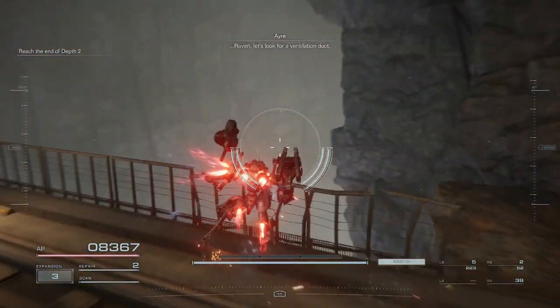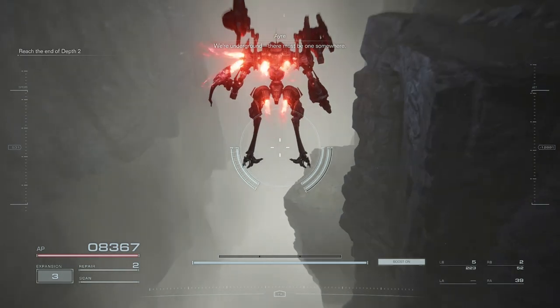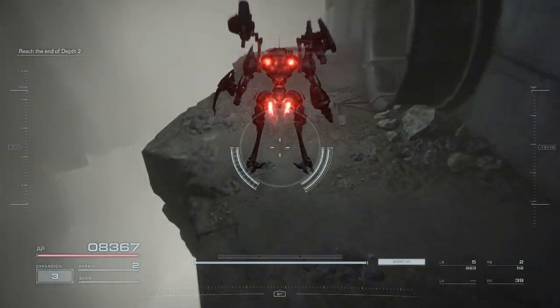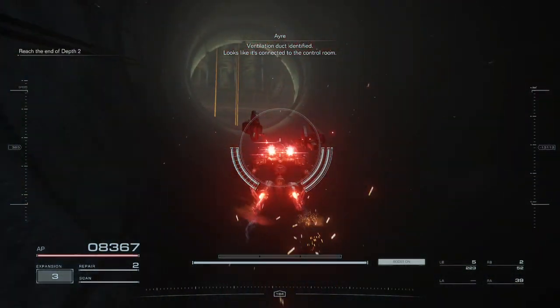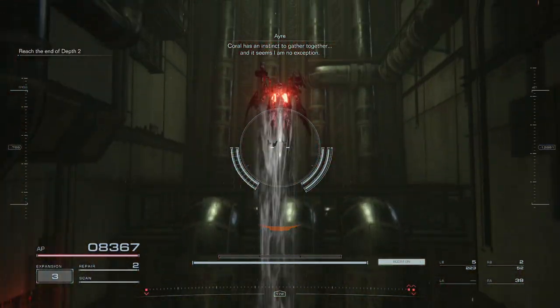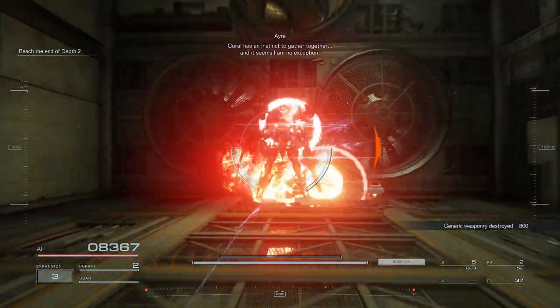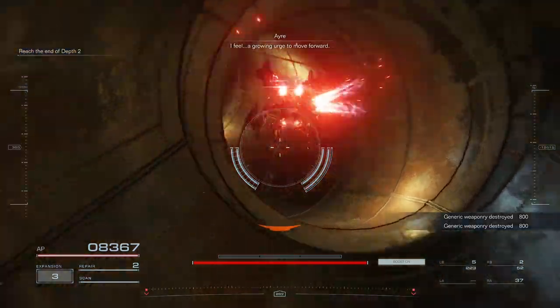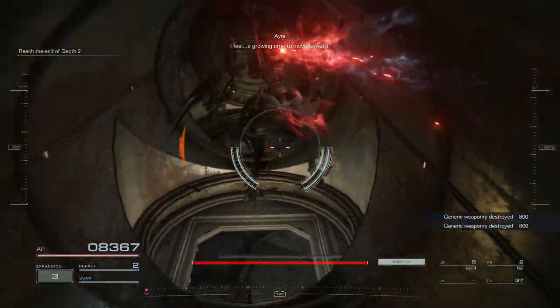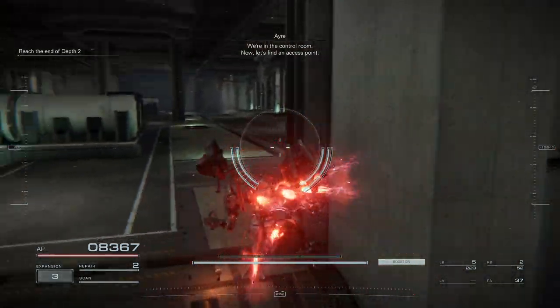Raven, let's look for a ventilation duct. We're underground — there must be one somewhere. Ventilation duct identified. Looks like it's connected to the control room. It's an instinct to gather together. I'm no exception. I feel a growing urge to move forward. We're in the control room. Now let's find an access point.